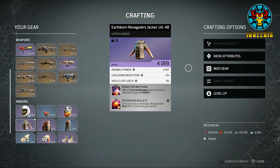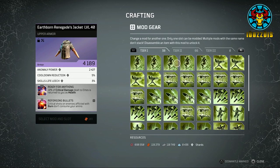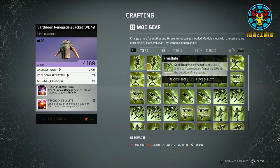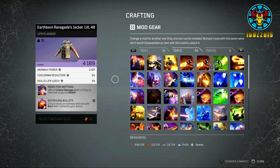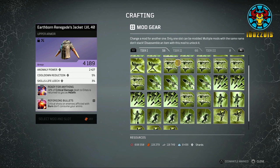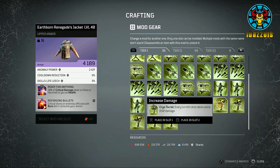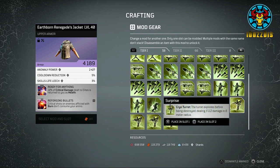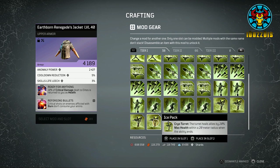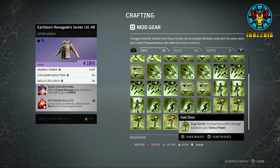Take for instance, I just upgraded this piece of gear and it gave me the option to choose from three random mods. Now I can go and change one of the mods that I do not want on that piece. I would much prefer to keep the 'Ready for Anything' mod on this piece, so I will change the 'Reforging Bullets' mod to something more suitable to my build. Since I am a Technomancer, let me just change this mod to something I use on my build. This specific piece doesn't match the attributes I want for my current build, but for future purposes this will work well with a healer build I have in mind.